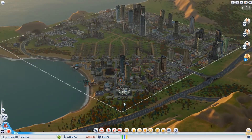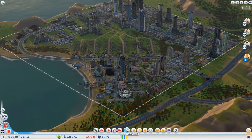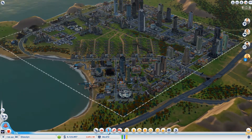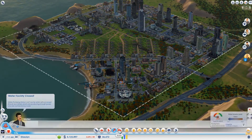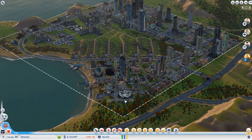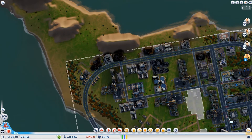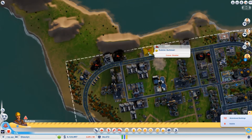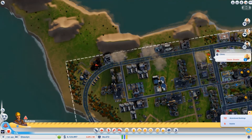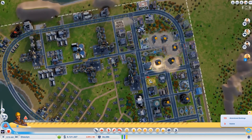Welcome back — apparently disaster has struck while I wasn't paying attention. We are out of power and water, and our sewer is backing up. A disaster came through and destroyed everything. There are a lot of abandoned buildings.